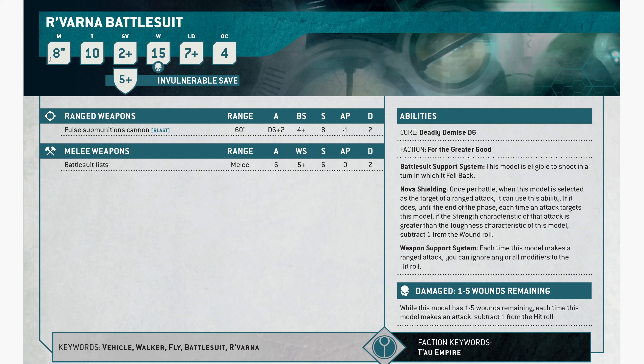Revarna Battlesuit. It moves 8, toughness 10, 2-up save, 5-up invuln all the time, 15 wounds, leadership 7, OC of 4. For ranged weapons, it has the pulse sub-munition cannon — a blast weapon, 60-inch range, D6 plus 2 shots, BS4, strength 8, AP1, and 2 damage.